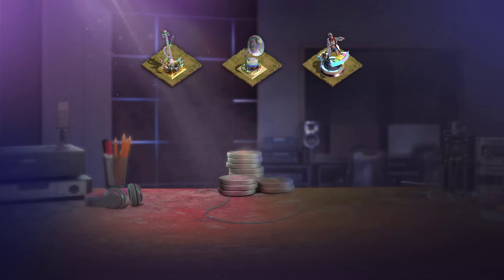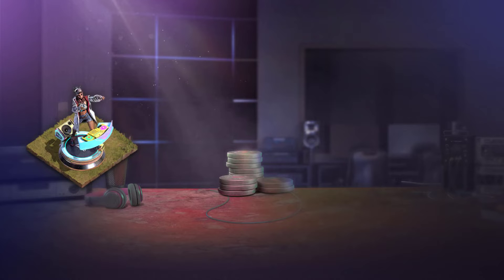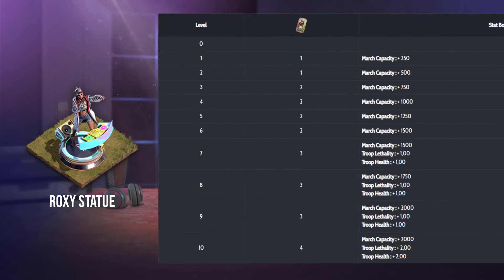There will be three new statues: two PvP statues and one economy statue. The first statue is the Roxy statue, a PvP statue with 10 levels. You'll need 23 Roxy tickets to upgrade it to the maximum. At maximum level, the statue will provide up to +2000 deployment capacity, with a health and lethality bonus of two percent.